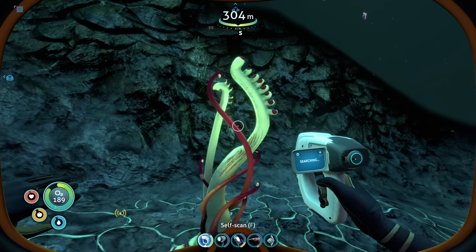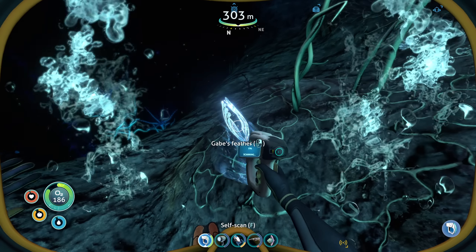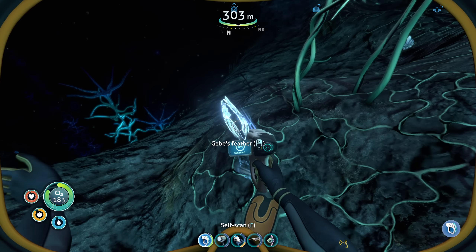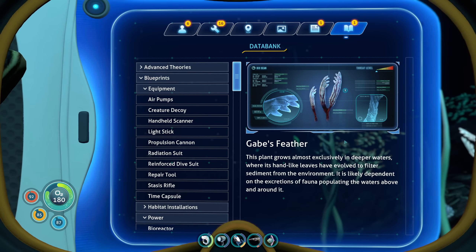That looks really cool actually. Gabe's feather — oh my god, it's a treasure trove of information. This plant grows almost exclusively in deeper waters where its hand-like leaves have evolved to filter sediment from the environment. It is likely dependent on the excretions of fauna populating the waters above and around it.